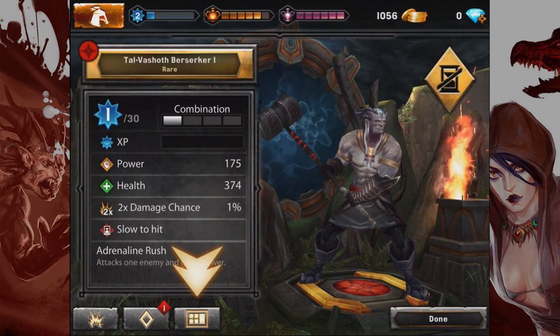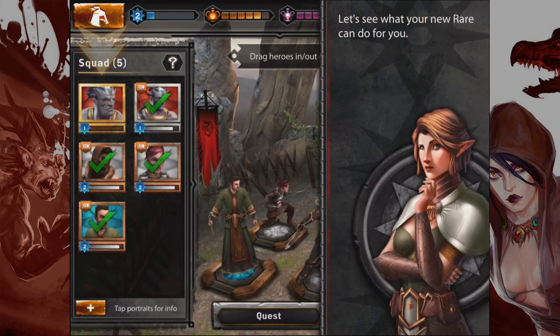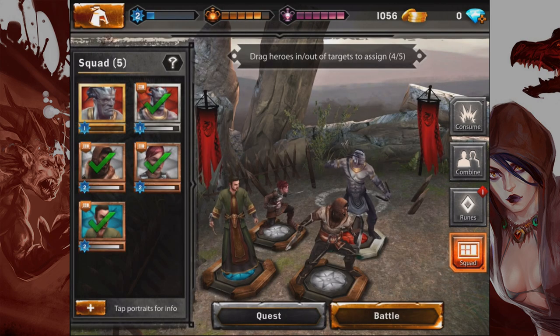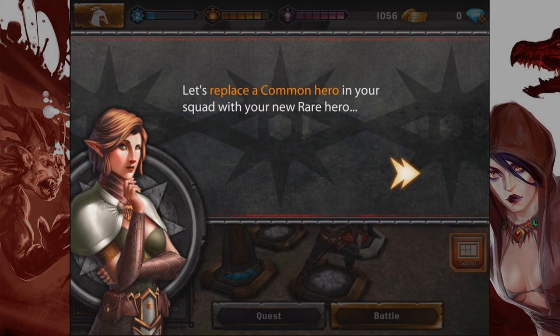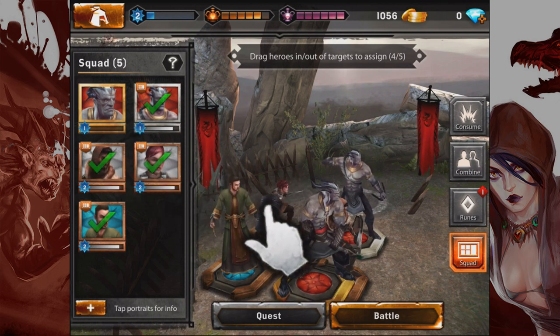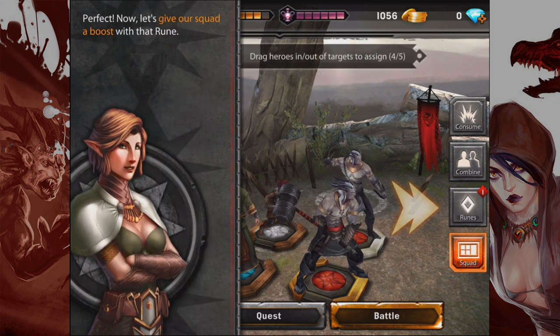So I'll go to the hero selection at the camp. Let's see what the new rare can do. He attacks one enemy and gains power — a Tal-Vashoth Berserker. He's rare, with a lot of power and 374 health. He's slow to hit — a slow slugger — but he's got adrenaline rush. I want him on the front lines. Let's replace a common hero with him. Look at these two rude dudes right at the front.